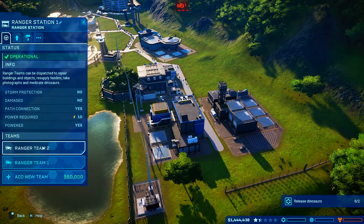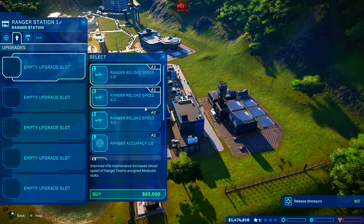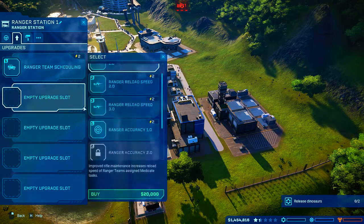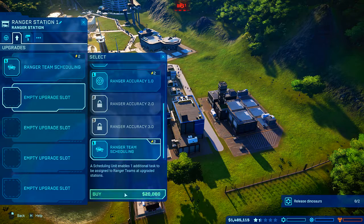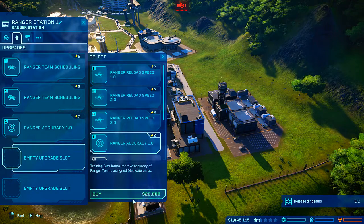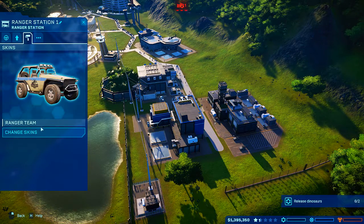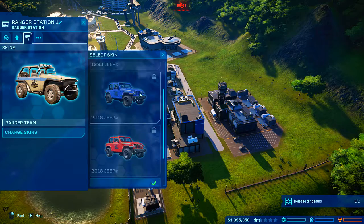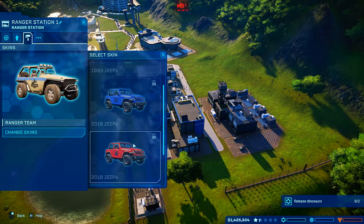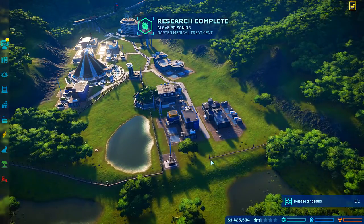Show ranger station — add another team immediately because we're gonna need that anyway. Upgrade slot. You're loud. We're probably gonna have more than one ranger station as big as this park is. More accuracy — and if you're still not hitting, get some reload speed. You can unlock some of these in the game — I've heard if you get like five second flight time within 20 seconds or so, you unlock one of those skins. We could try that at some stage.